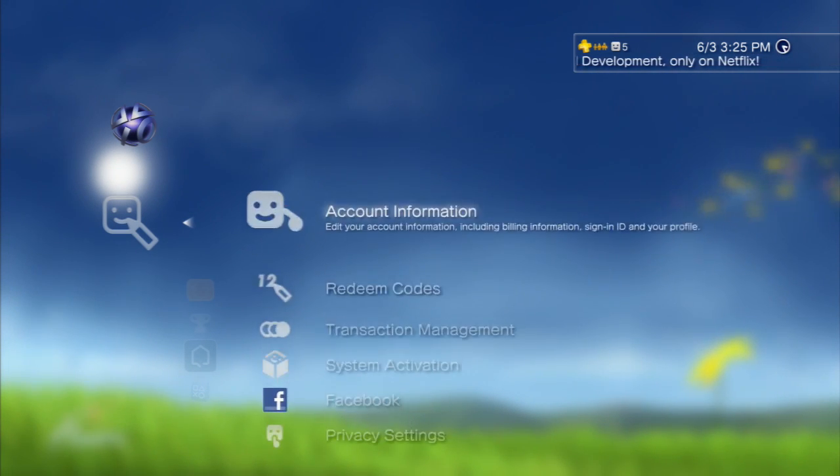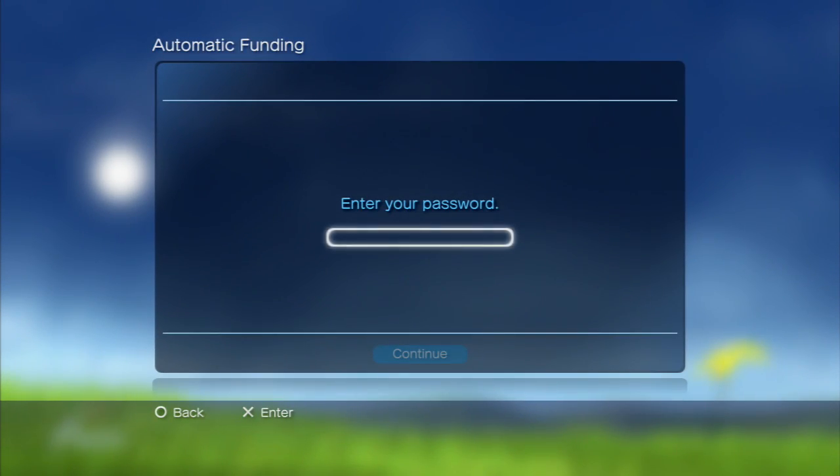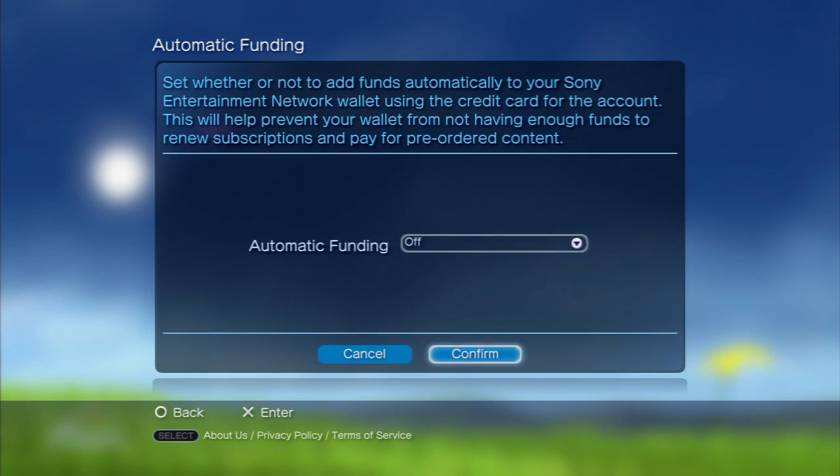Here are all of your account settings. What you want to do is head over to Transaction Management, then Automatic Funding — you'll enter your password here. Basically, Automatic Funding is where, if you have any sort of subscriptions attached to your PSN account — PlayStation Plus, Music Unlimited, maybe some MMOs like Final Fantasy 14 or DC Universe Online — just make sure it's off. It's probably set to on if you signed up for PSN.